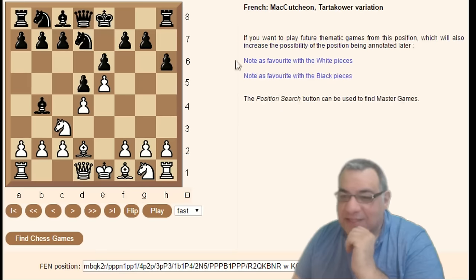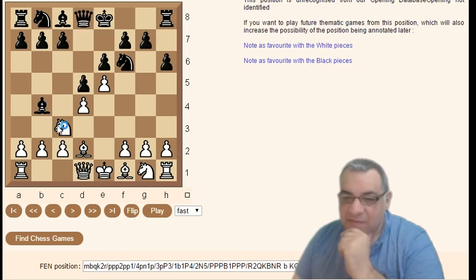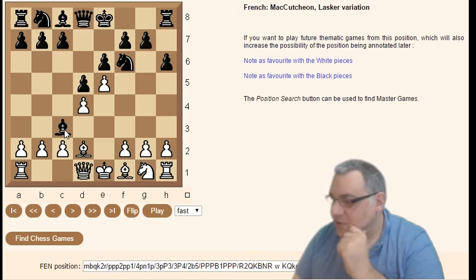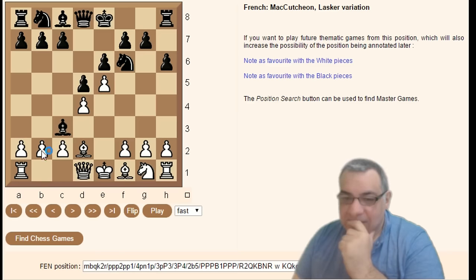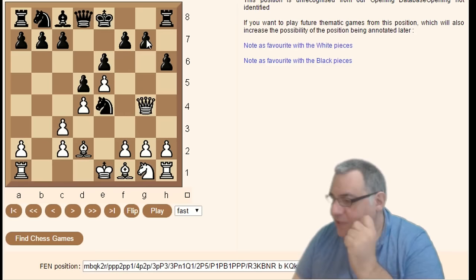Going to d2 — the knight going back to d7 gives the Tartakower variation. Bishop d2 is the main thing to do; Bishop-takes c3 is usually the Lasker variation. Following through the Lasker variation to Knight e4, Queen g4 — again that g7 pawn is a problem.